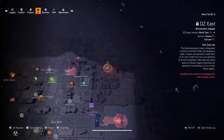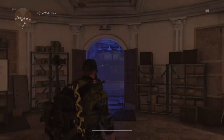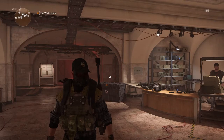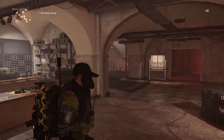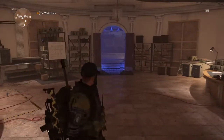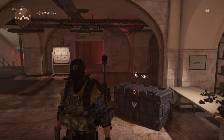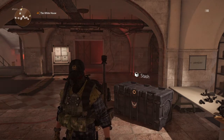They drop from named enemies only, found in the dark zones. You're going to look for Outcasts or True Sons — those are where they've dropped the most. I'm not 100% sure if they drop from Hyena named enemies or Black Tusk, but you might want to check them out. This is a very underwhelming exotic and I'm actually very disappointed in it.